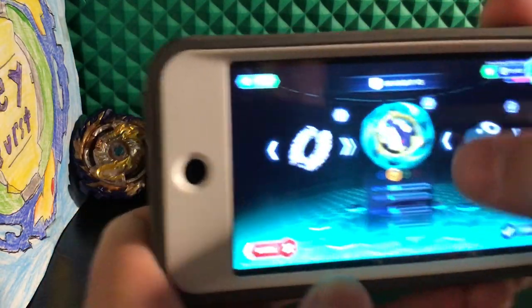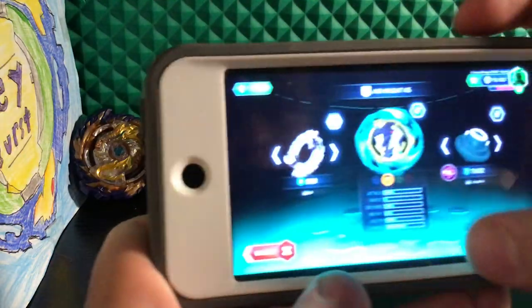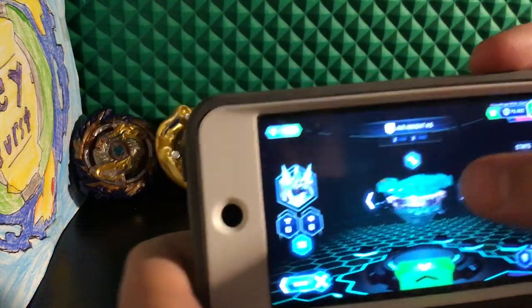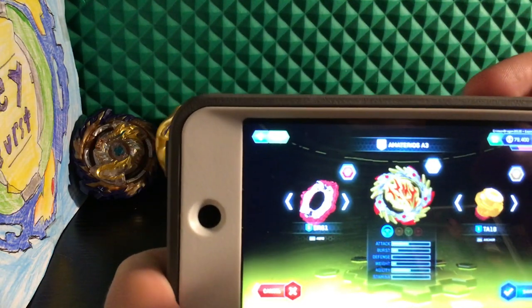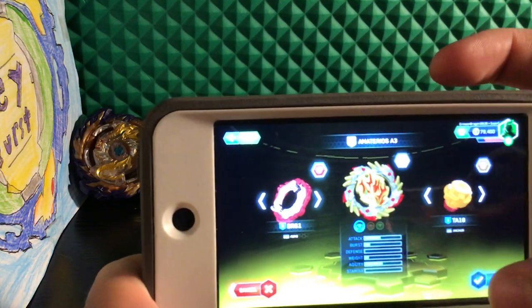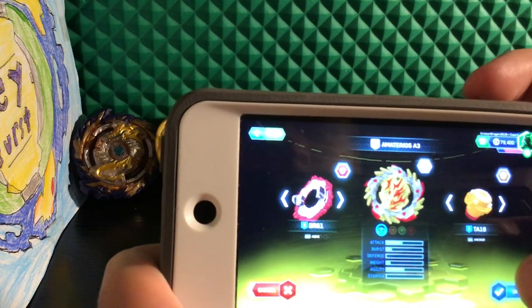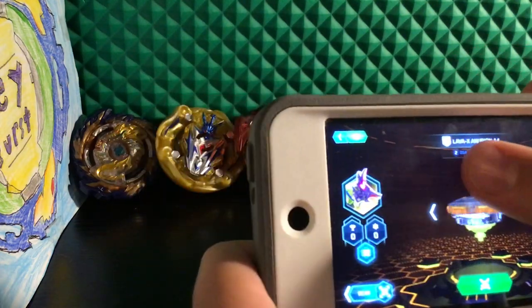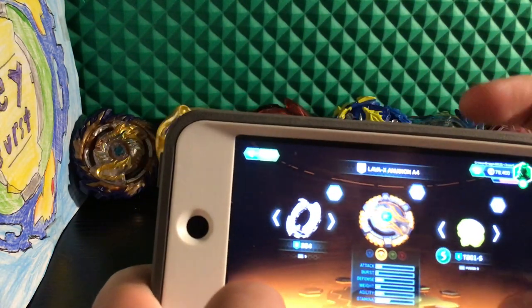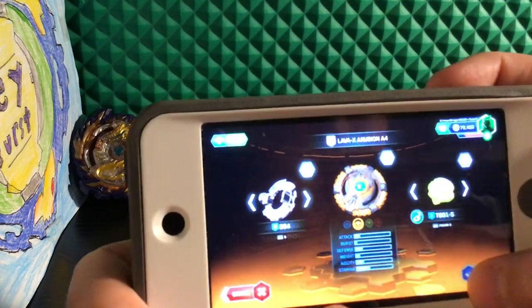Next we have Aronite K5 — that's normal, not a recolor. Next, Aronite K3 — it's clearly a Turbo Bey, I don't know how it's A3. Lava X Anubion — I don't know how to pronounce these names. Oh, that's just combo. And Anubion Gold.